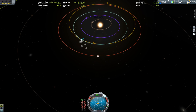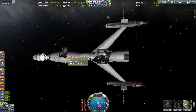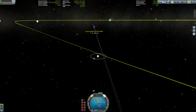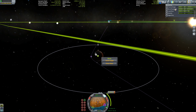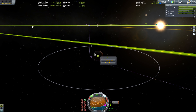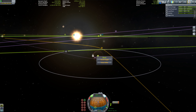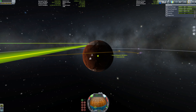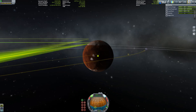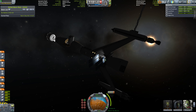We want to have an encounter with Duna of course, and I'm adjusting our trajectory carefully. We have an encounter but it's very far from the planet — I think we can do better. We set up a new maneuver node once we leave Kerbin's sphere of influence and execute it. I really hope they fixed the orbit lines wiggling around in KSP 1.1.